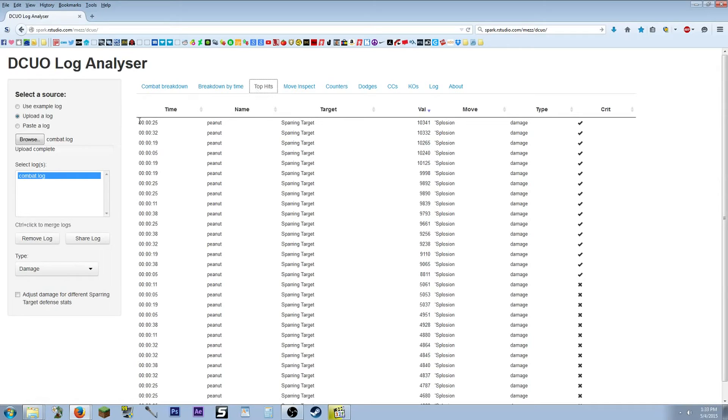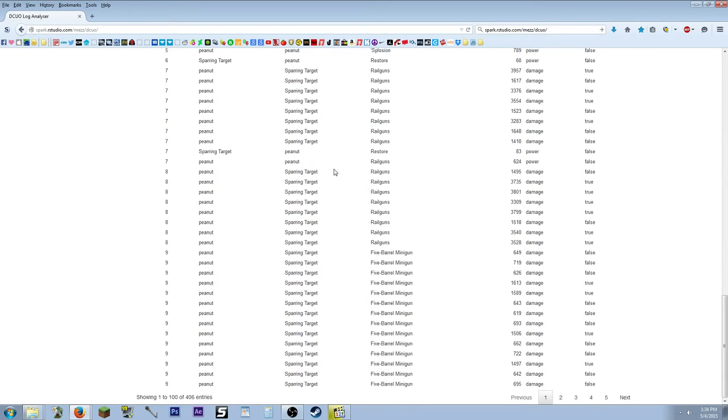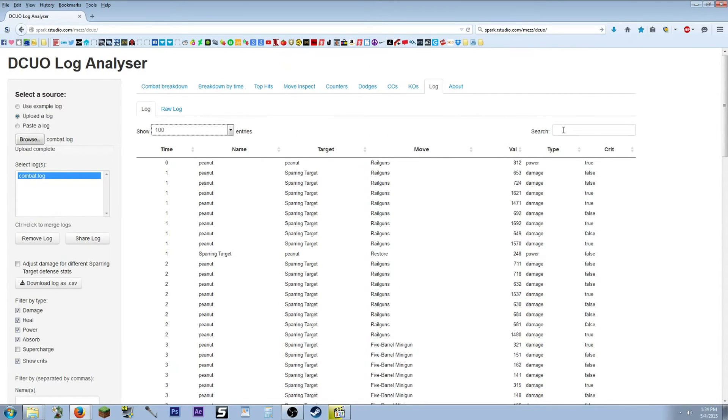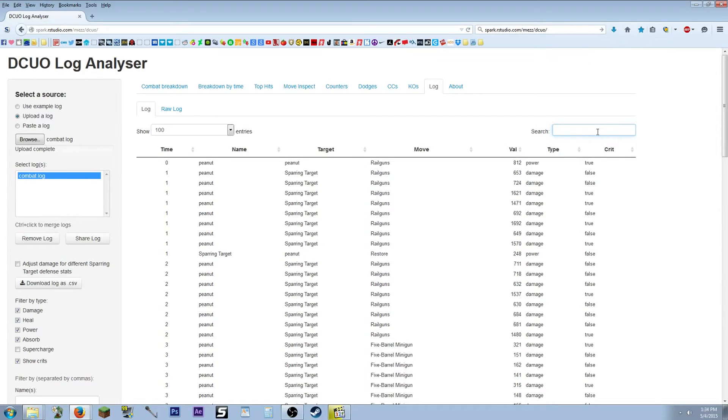Let's look at our top hits — we have our time, which was the top hit, the name of the tune, the target, the value, the move, our row, and whether or not it crit. In the logs section, I'll set the entries to 100 so I don't have to keep clicking through pages. Note that the search is alphabetical and case sensitive, so you have to capitalize or lowercase depending on the move you're looking for.